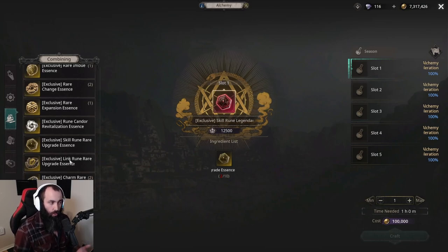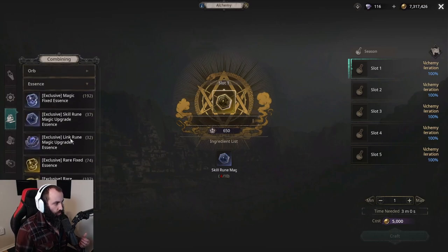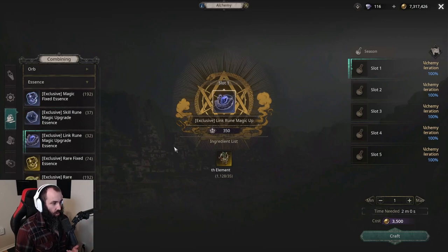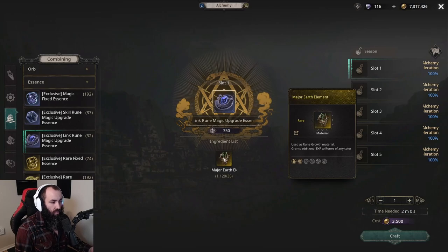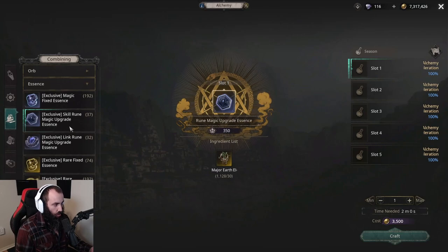To make a rare one you need 10 magic skill or link rune upgrade essences of their respective types. To make magic upgrade essences you just need the major earth element. This has become probably the most valuable resource because you also use earth elements to upgrade your skills, but if you need additional upgrade skill runes you can just go and directly craft them for major earth element.